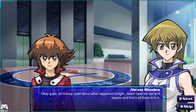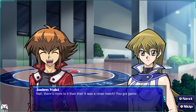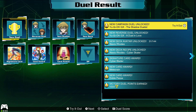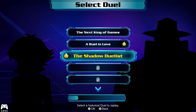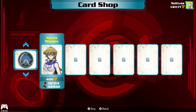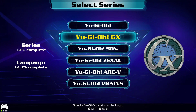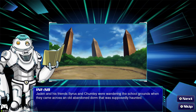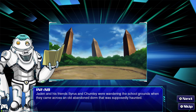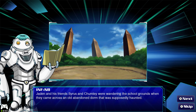"A deal's a deal — I won, so we get off free." "We'll keep quiet about what happened tonight — Jayden beat me fair and square." Trying to figure out what those cards were. Now I don't know if we actually unlock that pack — maybe we should go check real quick. From now on, I'm probably not gonna open packs in the videos just because it takes up a lot of time. I'll probably do packs off screen and then maybe a little bit of deck building on screen. Jaden and his friends Cyrus and Chumlee were wandering the school grounds when they came across an old abandoned dorm that was supposedly haunted.